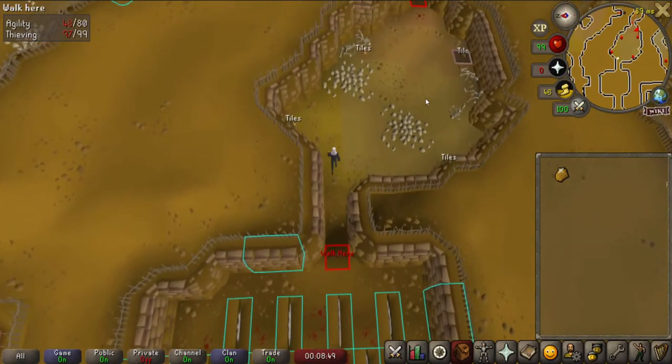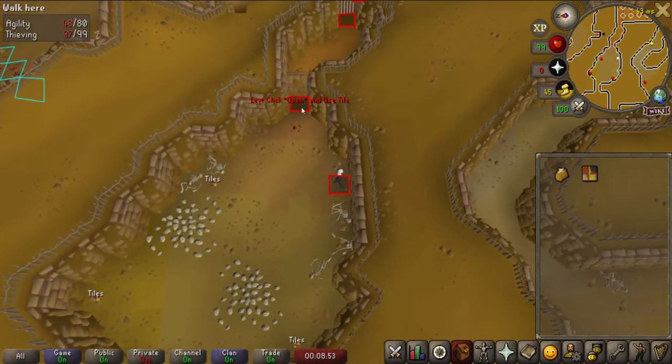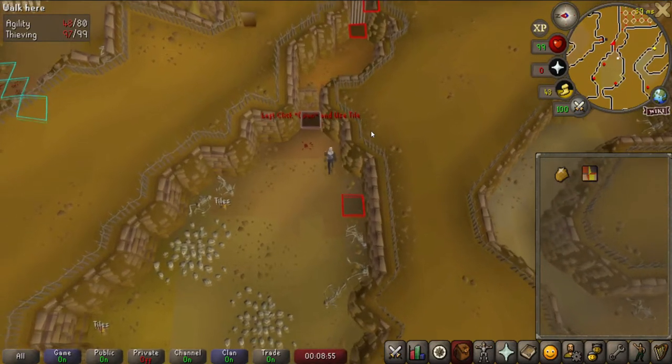Once you reach the room with tiles on the floor, pick up the southeastern tile. Once you have picked up the tile, left-click the door and then left-click the image of the tile.